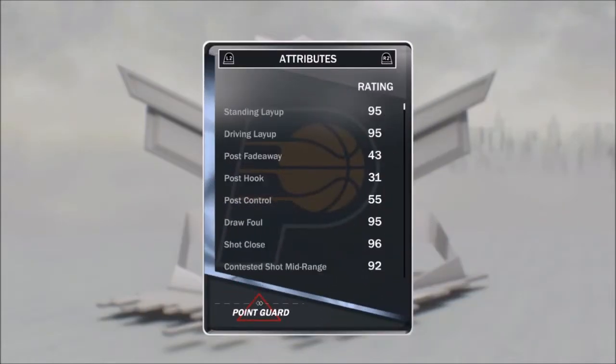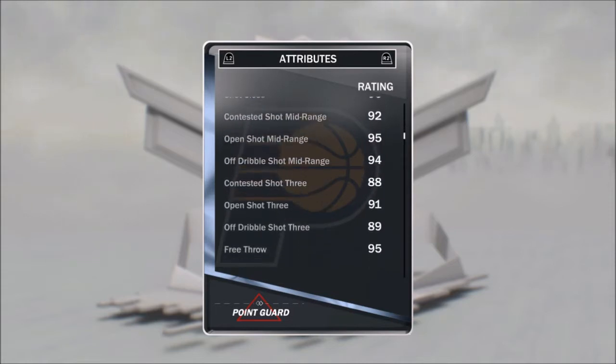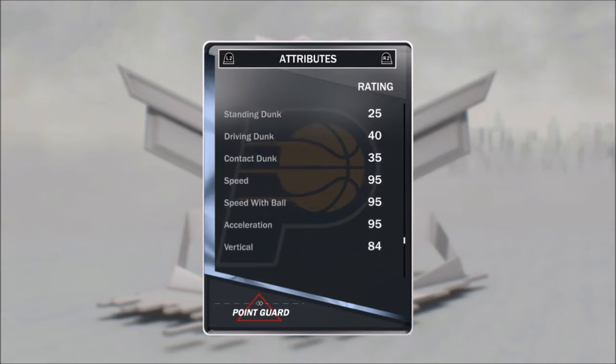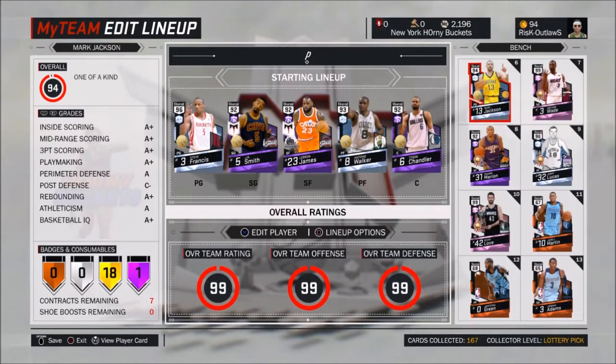Then we got Mark Jackson — Hall of Fame Dimer on him. He's just a really nice all-around point guard. He's got the 95 mid, 91 three ball, really nice playmaking. As I said, Hall of Fame Dimer. He can grab rebounds even though he's like 6'1", he's got good defense, and despite the fact that he's a 40 driving dunk, this man can do 360 dunks.